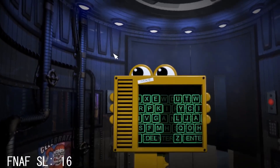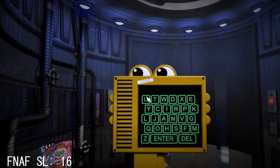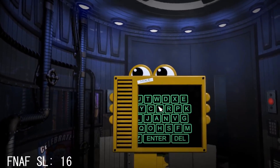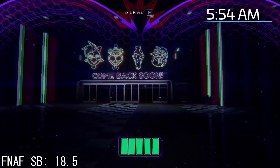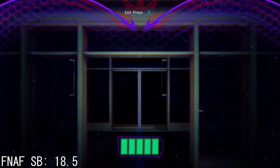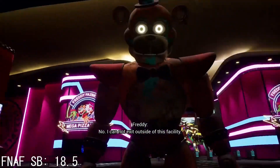FNAF Sister Location had its moments, especially story-wise. The game was interesting but can be boring at times — all you do is walk around quietly. The story of Ennard scooping Michael was an amazing touch though. Security Breach was supposed to be the big change in the FNAF community — the biggest game to release yet. It was a hit, but for the wrong reasons. The biggest plot twist nobody expected boosted the rating, and the gameplay was still fun at times, just hard to play.